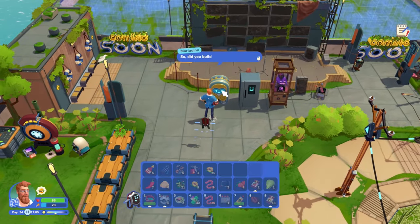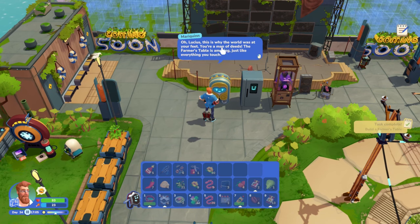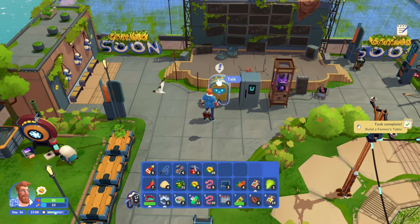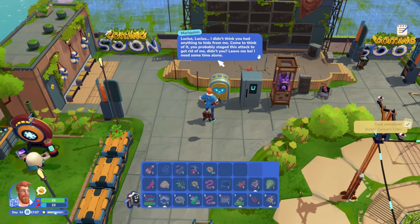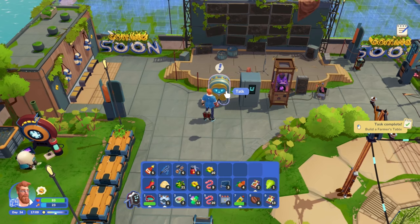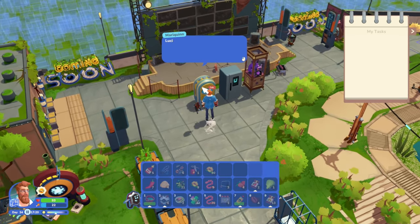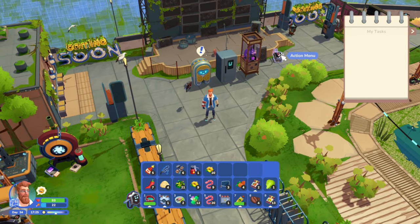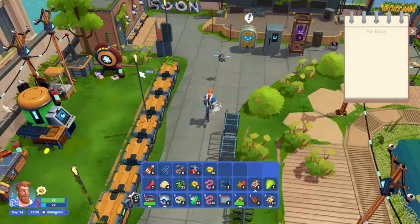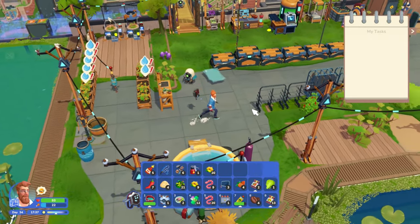That's cool - not exactly what I was looking for though. Let's talk to her again. Did you build the farming table? Yes, it's done. Why is the world... okay, I don't think I had anything to hide. What about now? She says she needs some time to be alone. Build the farmer's table - I did the thing! I guess I have to wait a little bit until we can talk to her again.